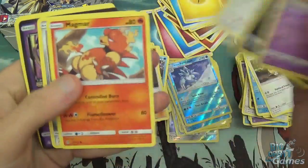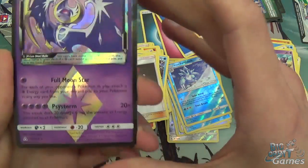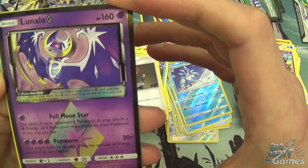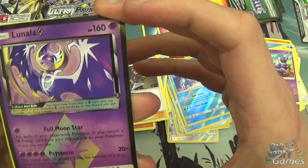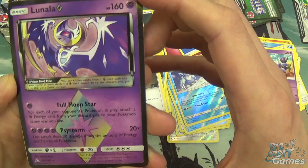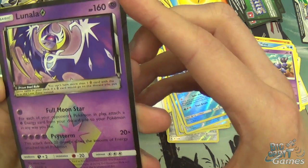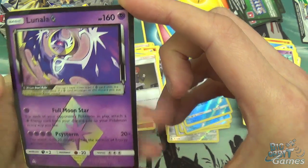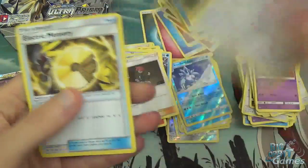I've got something good in the back of this one. Yungoos, Magma, Alolan Diglett, and Lunala. Nice. I do like what they've done with the foiling on these cards — they're so nice. So the whole Prism Star rule thing: you can't have more than one Prism card with the same name in your deck, and if it goes to the discard pile, put it into the Lost Zone instead. Full Moon Star: for each of your opponent's Pokemon in play, attach a Psychic Energy from your discard pile to your Pokemon in any way you like. That's really good. And Psystorm: this attack does 20 damage times the amount of energy attached to all Pokemon. That's absolutely disgusting. Loan Slam Flash, Energy, Purugly, Skuntank, and Electric Memory.